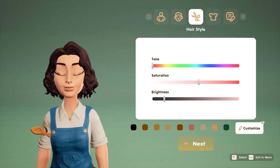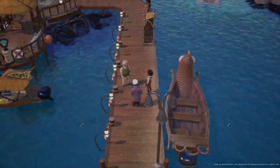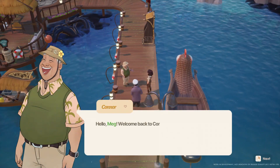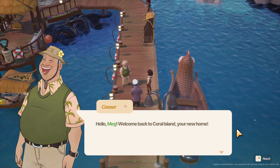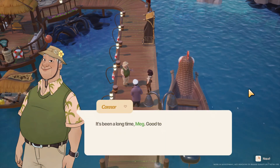Luckily for me, they have my go-to chin-length bob as an option for hair, but there are also a lot of other hairstyles that are missing. After customization, you are dropped into the world of Coral Island on a boat ride, where you can get your first interactions with the characters.